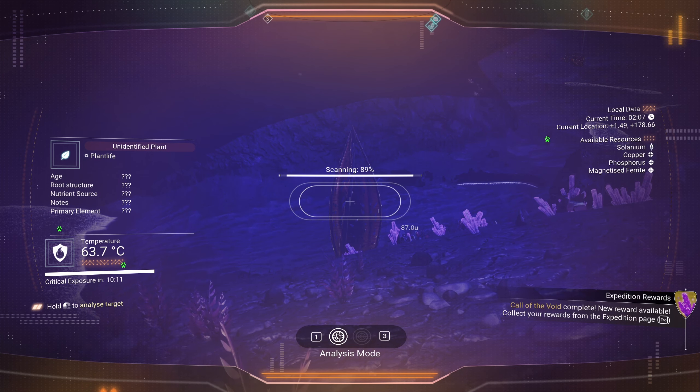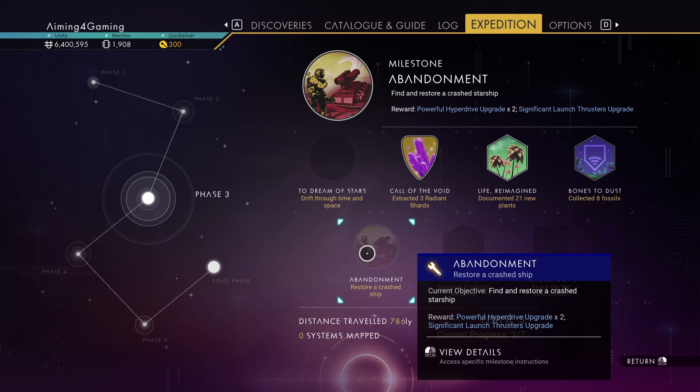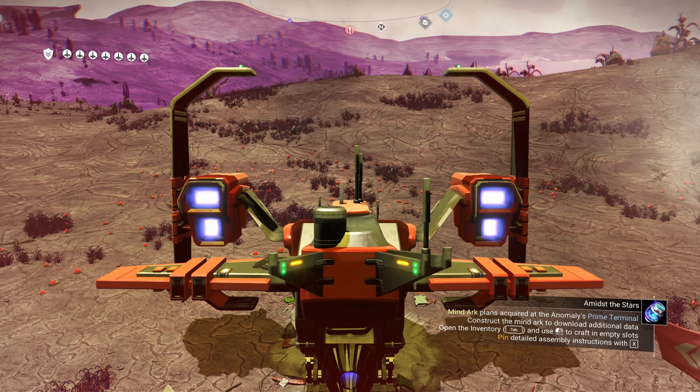Once you document 21 new plants, the Life Reimagined milestone will be finished. Activate the Abandonment milestone and use a signal booster to find a damaged ship. Restore it to finish the milestone.